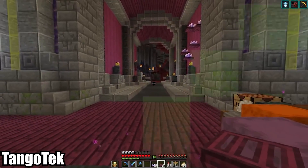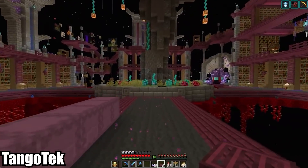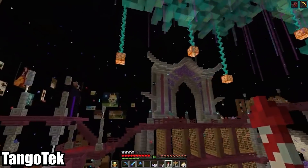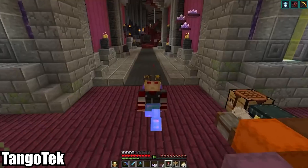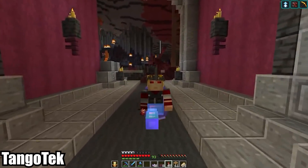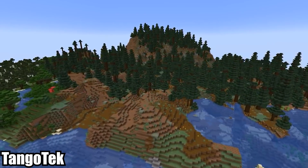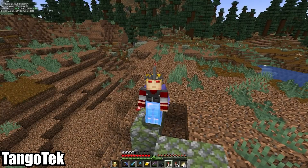Once the machine is safely operational, we cut back to the nether hub, where Tango's been working hard to bring the main branch tunnels to the same level of detail as the main room. It helps that Joe and Cleo filled in some of it behind his back. The time they saved him is channeled into stripping the trees from the future base site and prepping the place for building — it feels like watching the forest dissolve.